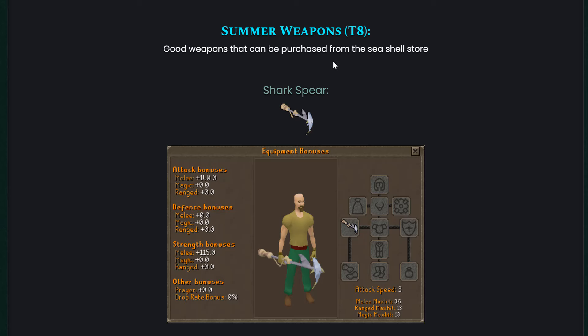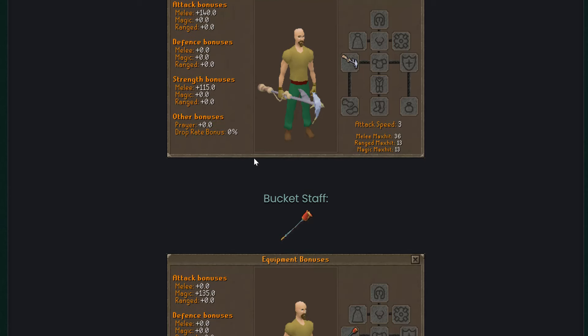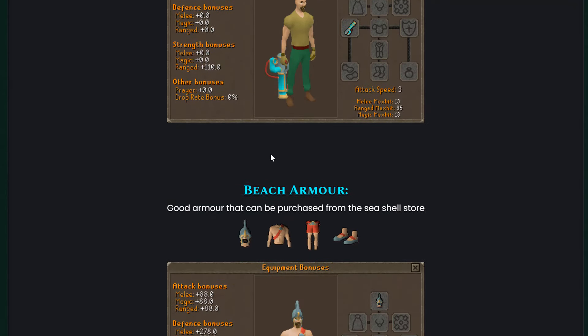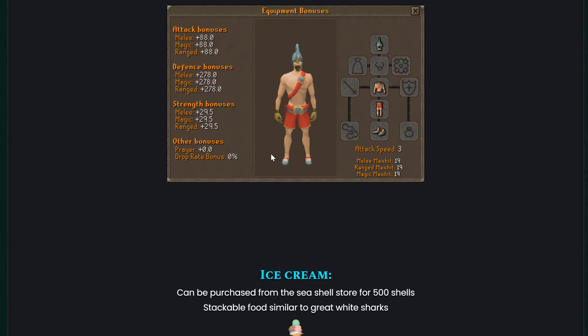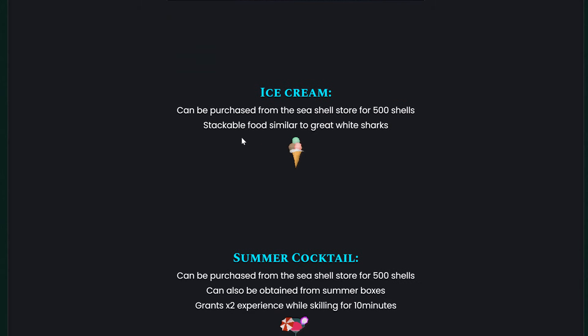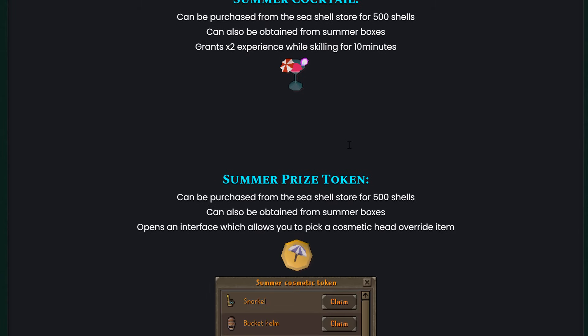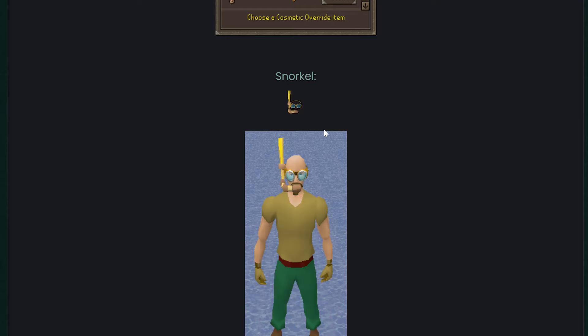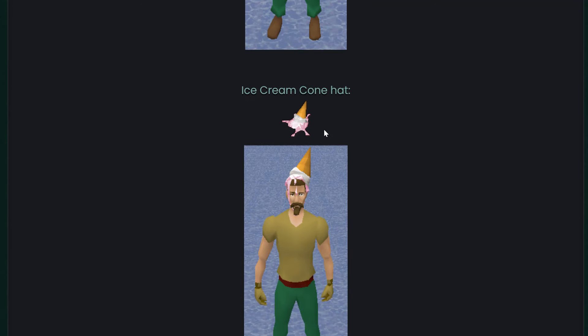We also have summer weapons at tier 8 with 140 melee bonus, the bucket staff, and the puffer launcher. There's also beach armor, ice cream — stackable food similar to create white sharks — and the summer cocktail.